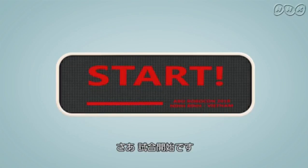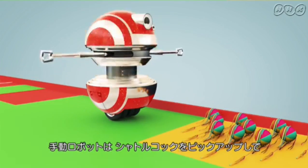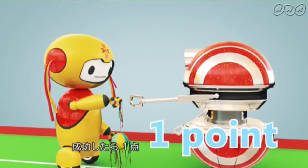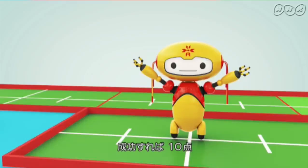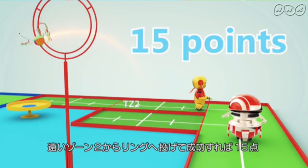Now let's get started. The manual robot is only allowed to deliver the shuttlecock to the automatic robot, whose task is to shoot for 1 point. If the shuttlecock successfully hits the target in TZ1, the team earns 10 points, and in TZ2, 15 points.